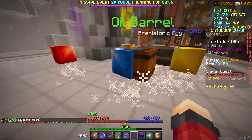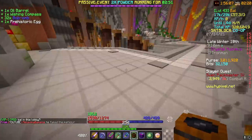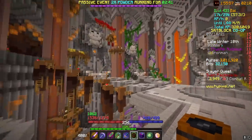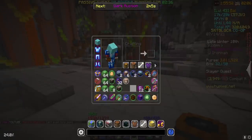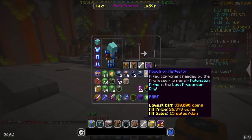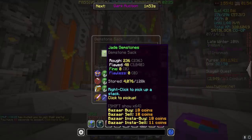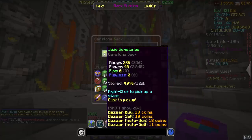We got some jade, some oil barrels, some more gemstones, bomb bombs, and the prehistoric egg — which is how you can actually get your hands on a legendary armadillo if we're lucky. Half a stack of bomb bombs, that's actually crazy. We also got a lot of gemstones — looks like it was all just a little bit of flawed, but honestly, we'll take it.